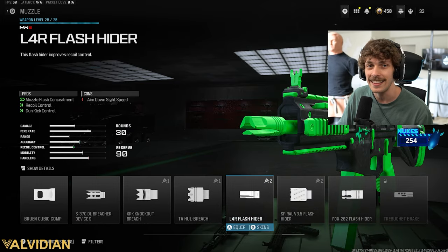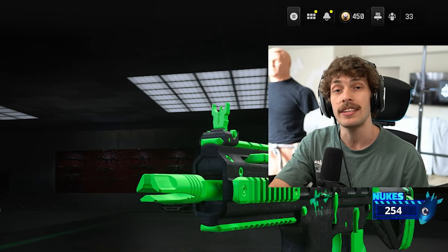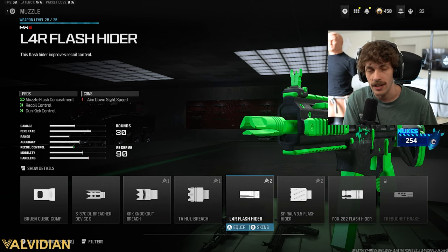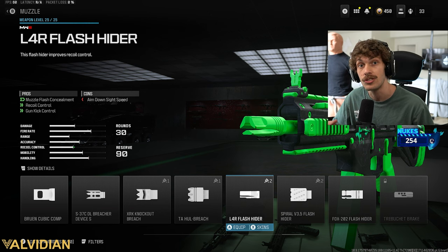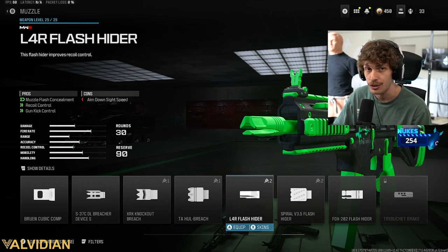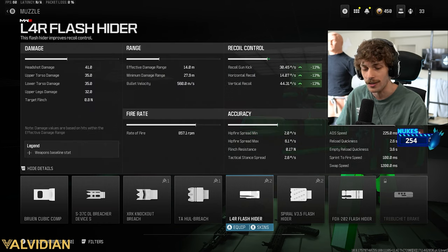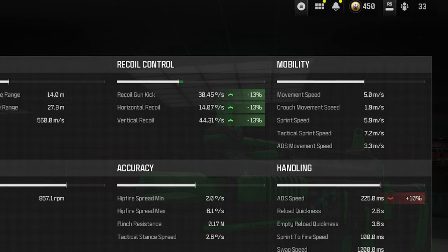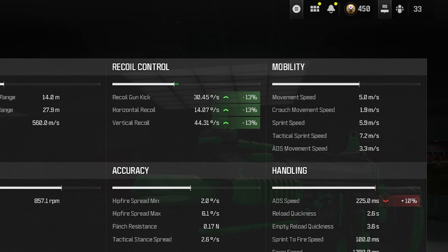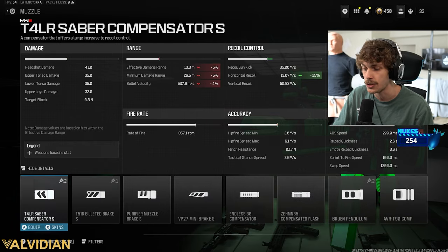For the muzzle, we are going to be adding the L4R Flash Hider, although there is a secret attachment that I think makes the gun a lot better — it's just banned in the CDL, so that's why Shotzi doesn't want to use that one. The L4R Flash Hider adds a lot of gun kick control and recoil control. When we look at the detailed stats, we get an overall massive boost to recoil control with only losing about 10% of our ADS speed, so that is a great attachment.